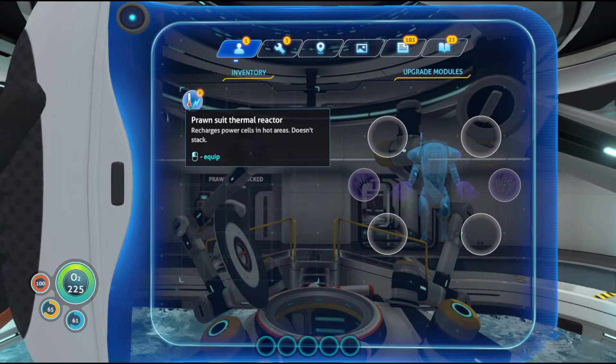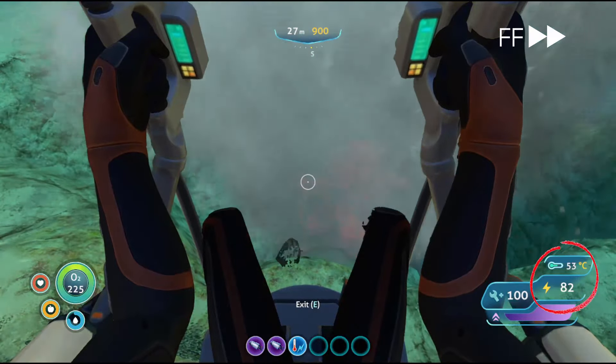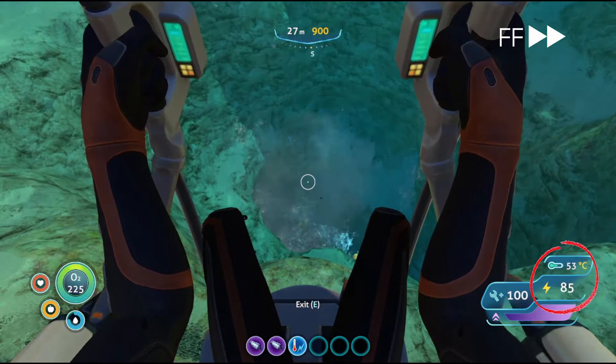The Thermal Reactor recharges the power cells of your Prawn Suit when the ambient temperature is above 35 degrees C. Of course, it's most useful in hot areas and areas with a lot of geysers.